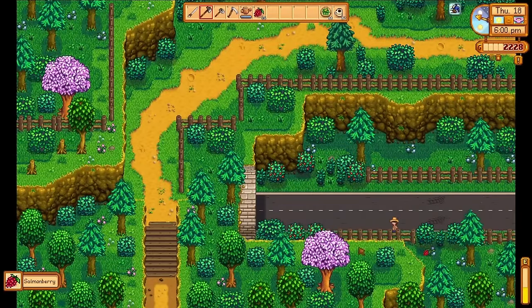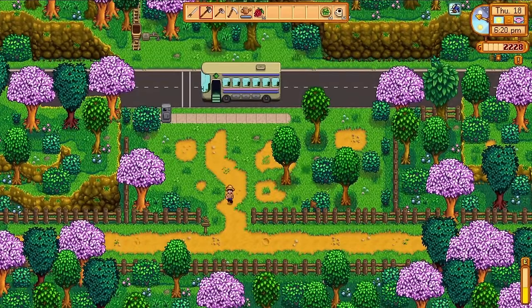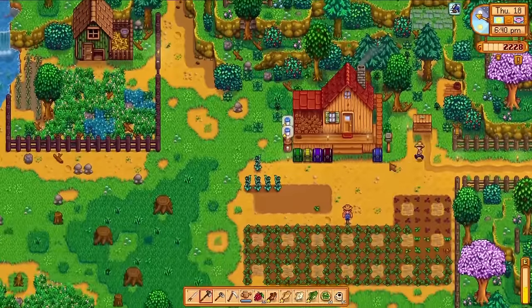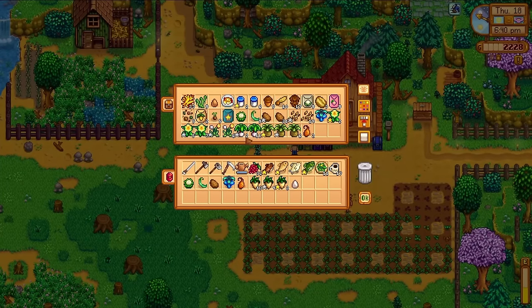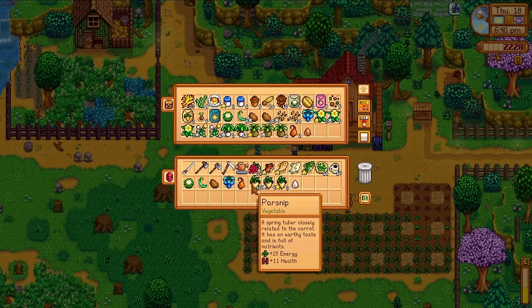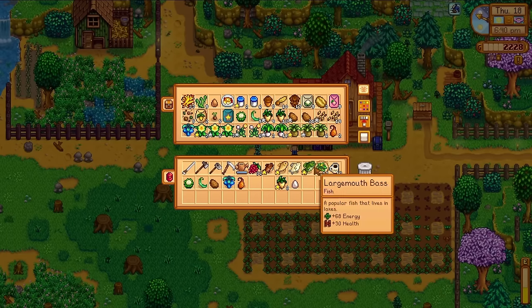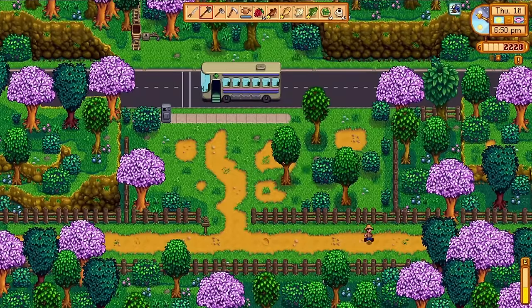In spring, on days 15 through 18, a bunch of the bushes around the map have these little red berries on them. On my way to Clint's or the mines over the last several days, I've been making sure to go out of my way to pick them up. Salads are a great way to supplement our energy, but salmonberries may only be 25 energy a pop — for now, that is free energy. I've got like 30 of these things right now, that's a lot of mining.